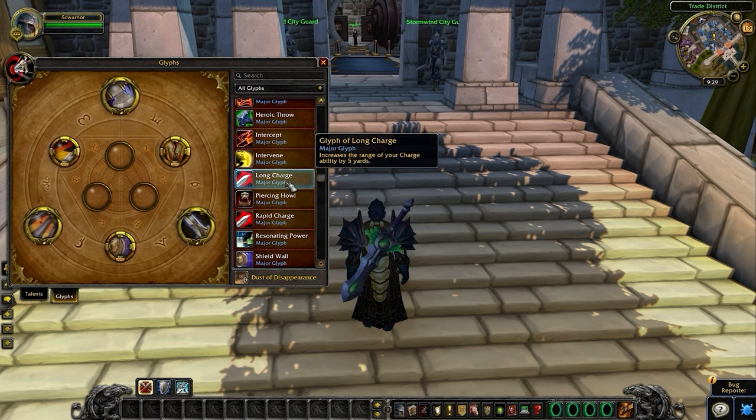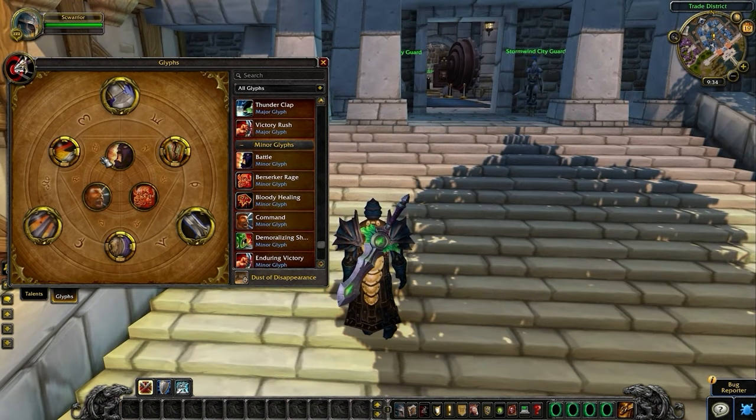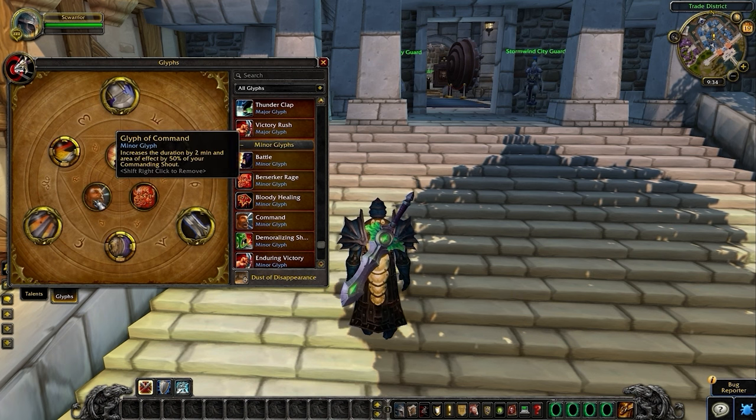As an alternative, you can drop Glyph of Sweeping Strikes for one of the two charge glyphs. Glyph of Long Charge increases the range, and Glyph of Rapid Charge reduces the cooldown — either option can be a solid pick depending on your preference. Our Minor Glyphs are really not all that important, but they can have a slight impact on the game. Glyph of Battle increases the duration of your Battle Shout so you have to refresh it less often. Glyph of Berserker Rage causes this ability to generate 5 Rage. Glyph of Command is the same as Glyph of Battle but applies to Commanding Shout.